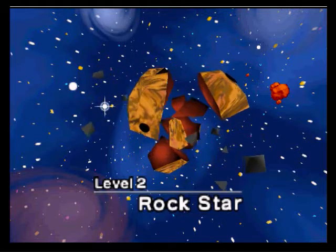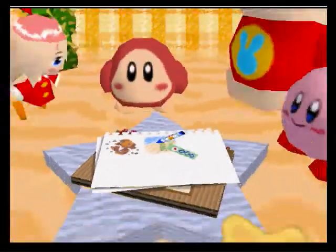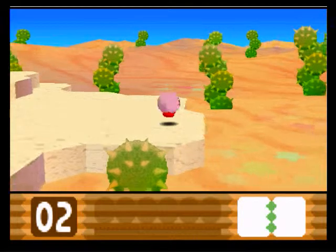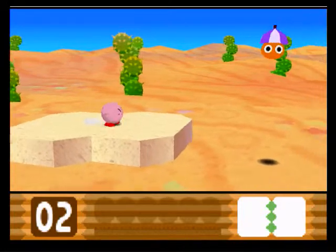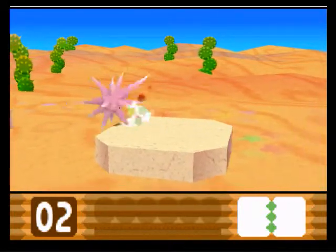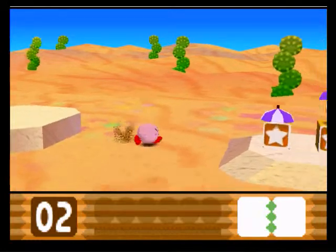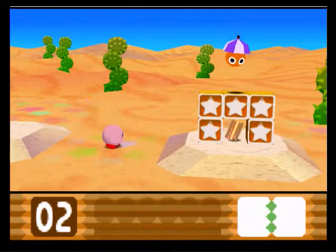Not one word — two words: Rock Star. And here we go with the first level. You can probably tell this is more of a desert planet than Popstar was. There's a lot more sand and it's a lot drier. Here we've got the needle power. Double needle — let's see what this does. It's a bigger needle. What a surprise.